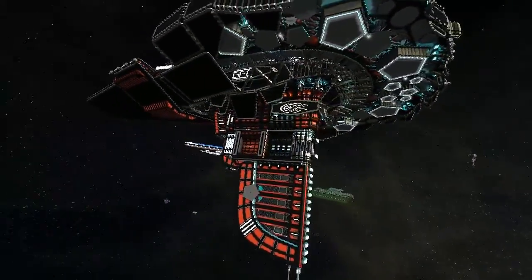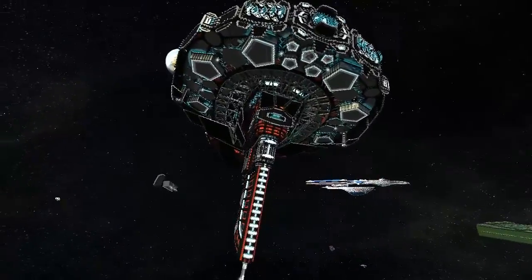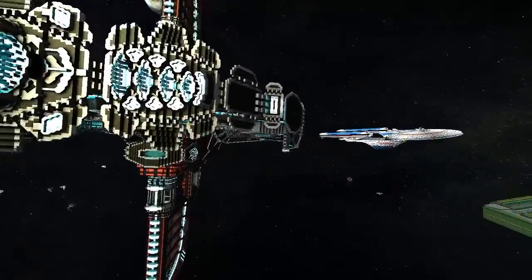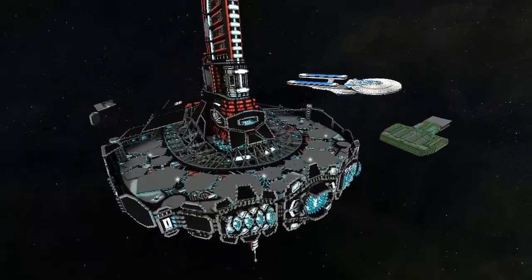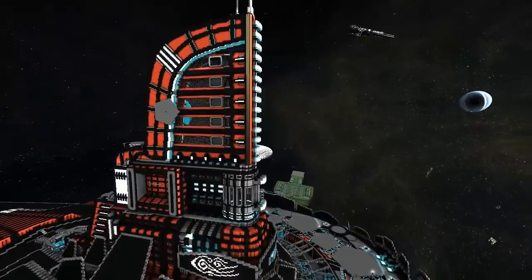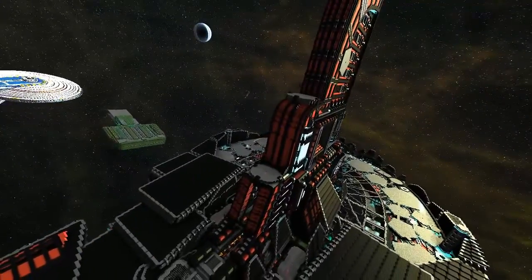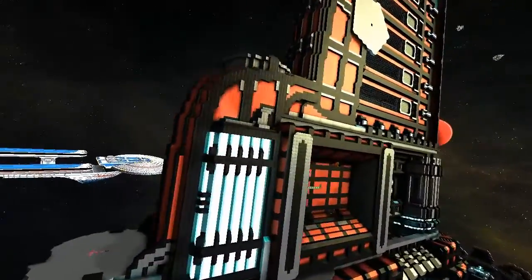I'm just coming around the inside of it now, taking a look around all the exterior. I'm going to have to go in a bit closer — I've been going around at a distance because there's a lot of stuff, you know, it blends in. Yeah, there's a lot of levels to it too. Certain parts you can get inside between them — it's like an onion with layers.